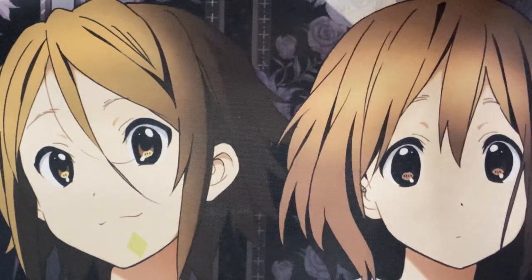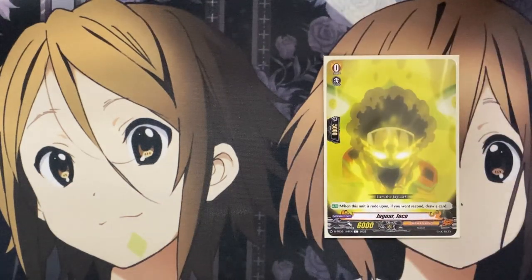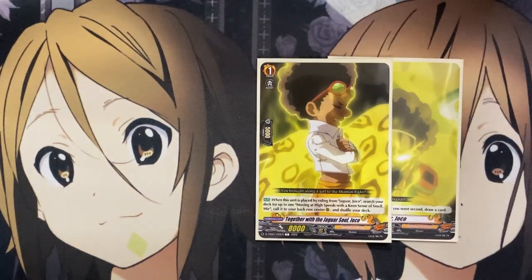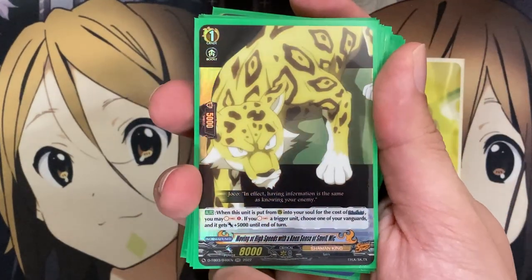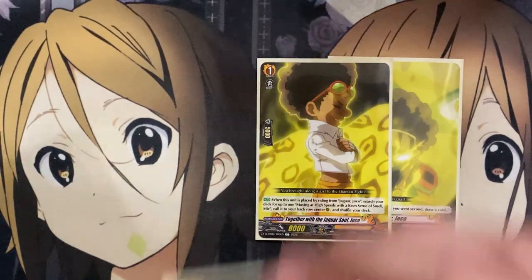So let's get started with the deck profile. For the ride deck, our grade zero is Jaguar Joko — just the standard: when rotopon, if you went second, draw a card. Our grade one is Together with the Jaguar Soul Joko. When this unit is placed by riding from Jaguar Joko, search your deck for up to one Moving at High Speeds with a Keen Sense of Smell Mick, call it to your back row center rearguard, and shuffle your deck. Very similar to the Horo Horo deck — just being able to set up that grade one on our back row rearguard, setting us up for Oversoul.